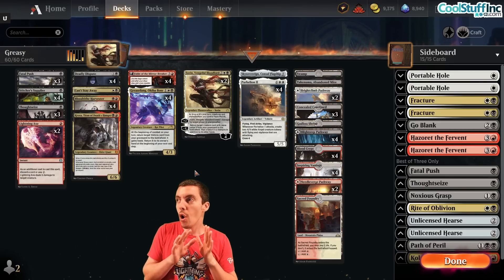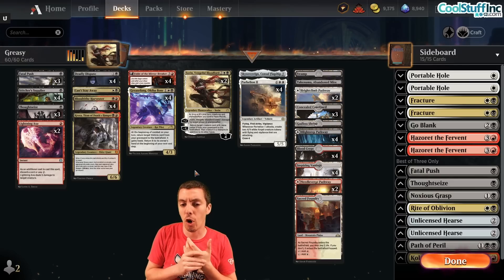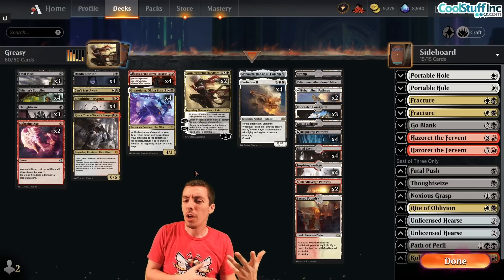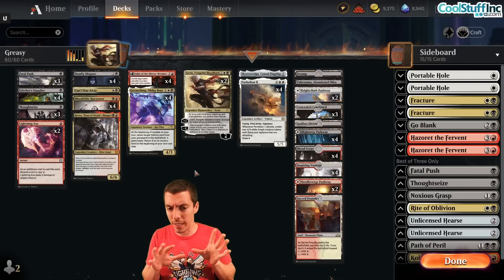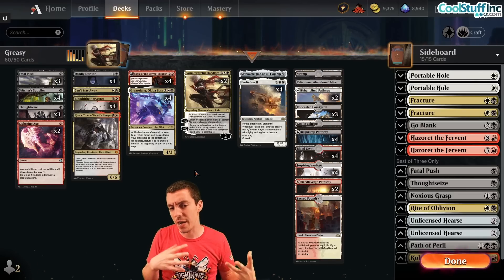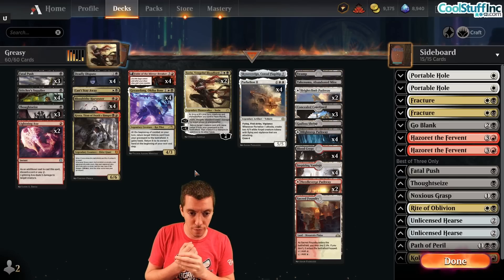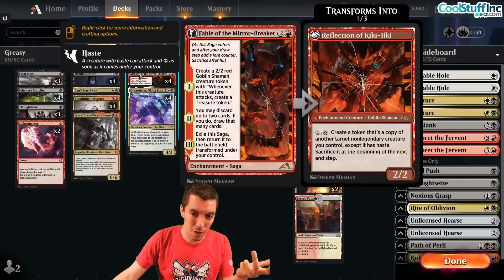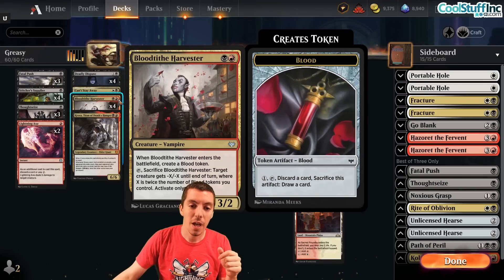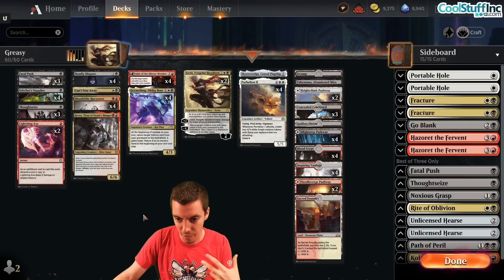The real big question is what do you do with the combo? There's lots of ways to build the deck - you can build it kind of all-in Mardu, you can build Esper, or maybe like a beatdown deck with black-white and more creature-y elements, more of a fair-slash-combo deck. But this is one of the more combo-oriented versions. There are a lot of good cards in here - Fable of the Mirror-Breaker, Blood Tithe Harvester, cards I'm very familiar with from Standard. There's Kroxa as well. Other ways to win here besides Grease Fang.